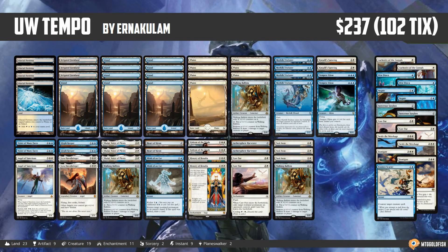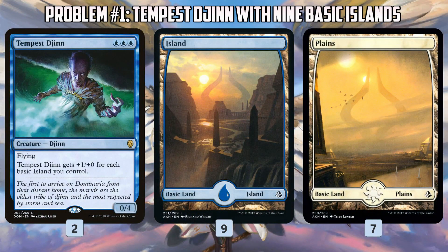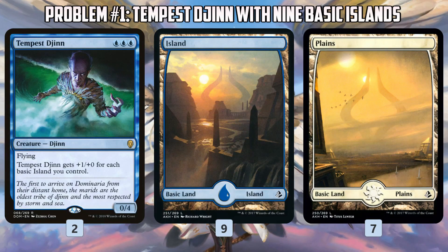Tempest Djinn probably should not be in the deck. The problem is Tempest Djinn only cares about basic islands, not to mention it costs triple blue to cast. Our deck has nine basic islands, which means Tempest Djinn is going to be maybe two or three power at most. And because we have seven non-blue sources of mana, it's going to be pretty unlikely we're casting Tempest Djinn on turn three — more like turn four, five, or six. So Tempest Djinn is one of the easiest cards to cut because we just don't have a basic-island mana base to support its power.